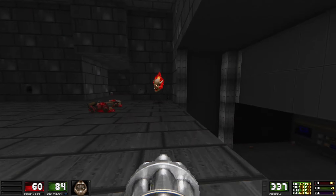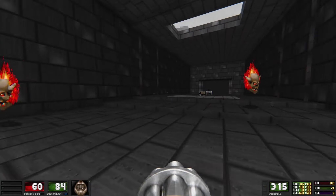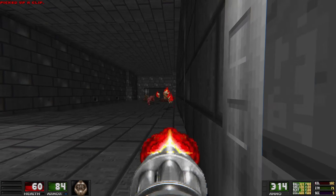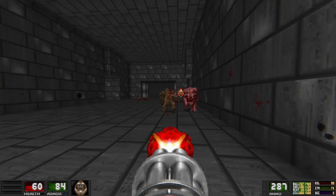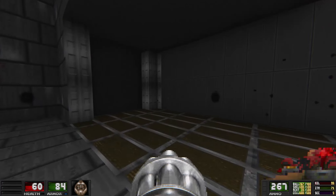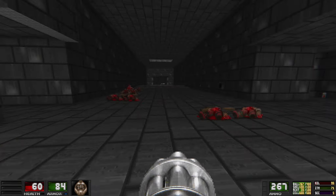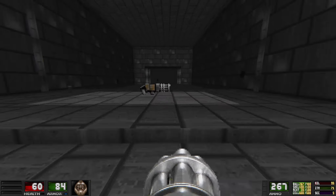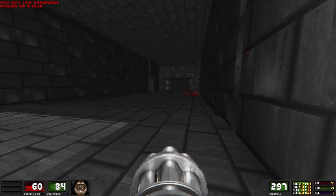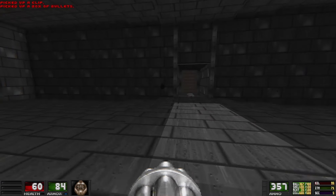I still love those elevators. Those are nice. Definitely the sort of detail that I appreciate in new maps — doing the rails on the side of the elevator that pull the platform up and down. That's a cool little detail. It's really cool to see it in a map this old. I really appreciate that.